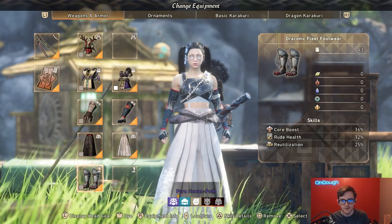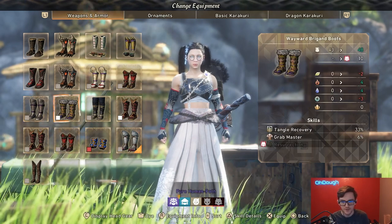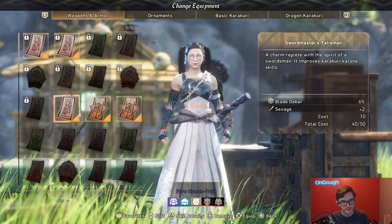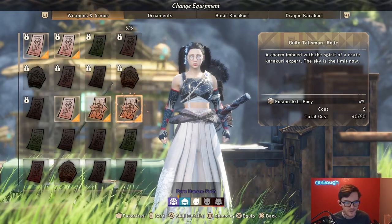The feet are Reutilization 25%. I don't believe there's any feet that give me anything actually useful — I've checked a couple times. Now for my Talismans: Blade Damar 5%, 5%, 6%, and Fusion Art Fury 4% times two. I wish I had more of these.